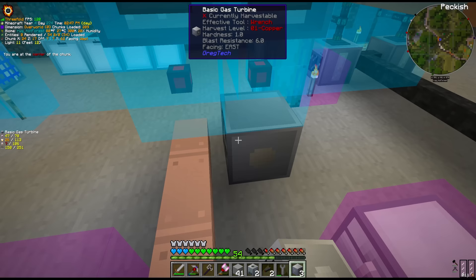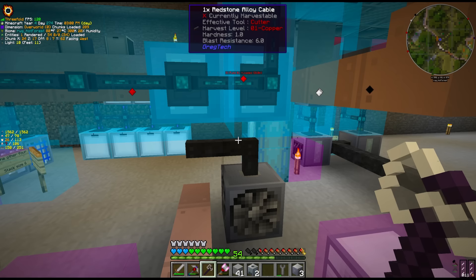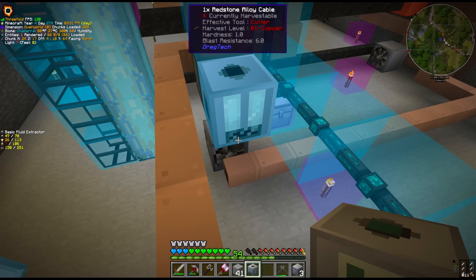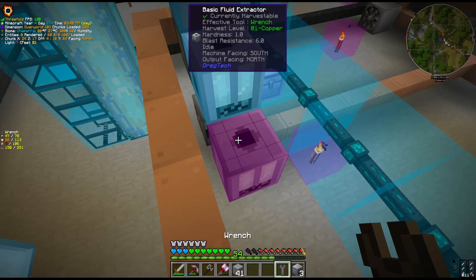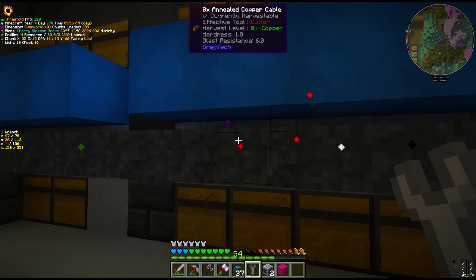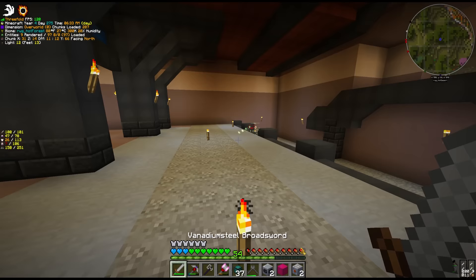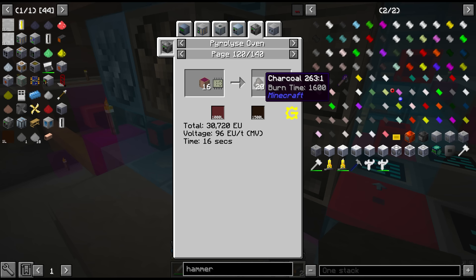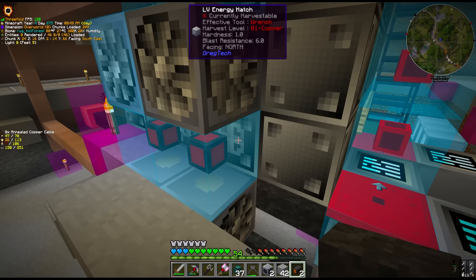Let me show the benzene recipe — it basically all comes from wood. We don't have an automated way of making wood yet, but that is the reason we needed to get to HV first. Obviously it takes power to make power, and we don't really have any benzene to burn in the gas turbines right now, so we'll use diesel and combustion generators for now. The pyrolyze oven starts with this recipe: nitrogen plus circuit 10 plus 16 logs gives us charcoal and wood tar. It's an MV recipe, so we have double LV energy hatches.